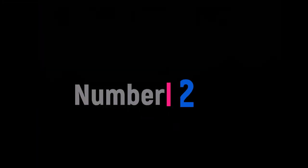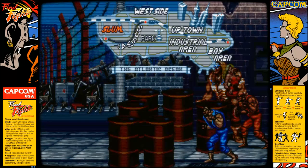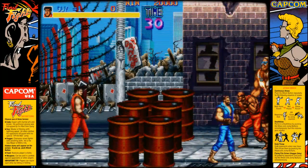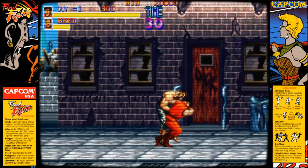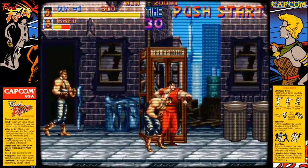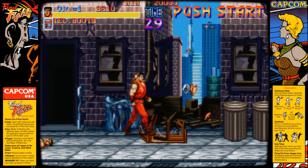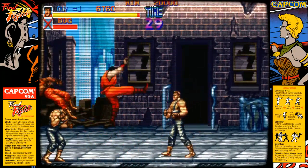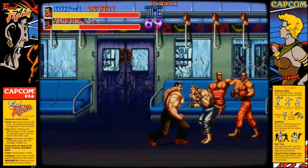On to my number two choice — the Capcom scrolling beat-'em-up classic Final Fight, released in 1989. This game was a revelation, taking all that was great about Double Dragon but giving it large updated sprites, sumptuous graphics, and gorgeous locales all against a range of madcap enemies. Playing as one of three characters, you must kick, punch, and body slam your way through the Mad Gear gang who've kidnapped the player character Haggar's daughter Jessica.